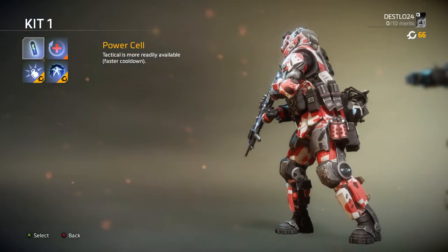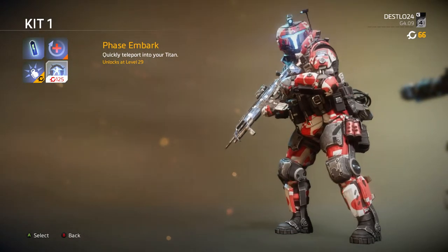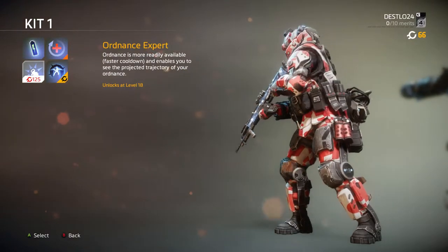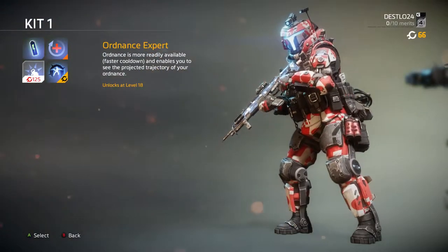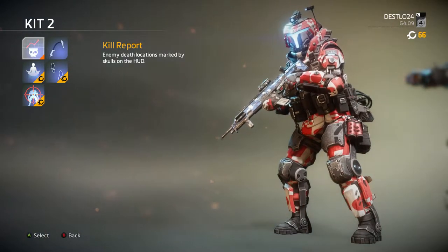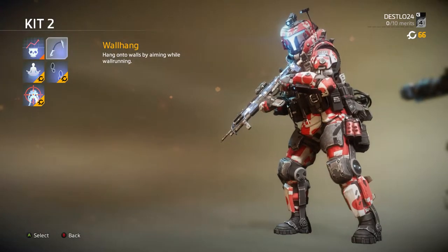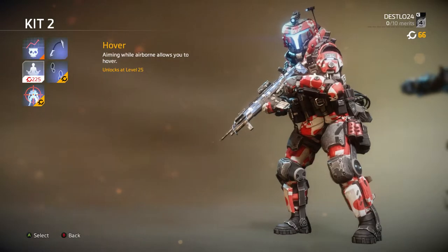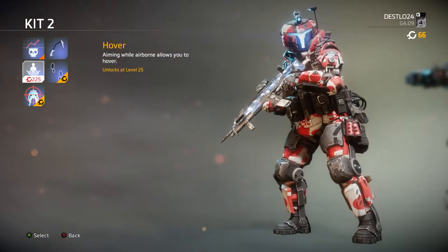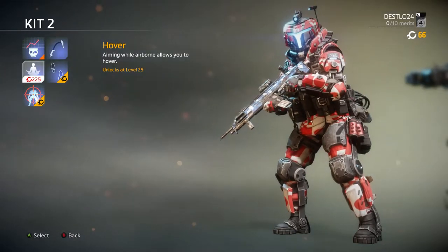Power Cell makes faster cooldown and faster regen — I like this one, I get healed way quicker. Phase Embark is useful — basically instead of the whole animation bringing you into the titan, you just phase right into it. Ordnance Expert I don't really recommend — it's not that useful. Kill Report: if you're tracking someone and they die, this lets you know they're dead. Wall Hang — hold LT to hold onto the wall. Hover makes you an easy target; most people I've seen use it hover in the middle of the battlefield and anyone can take them out.